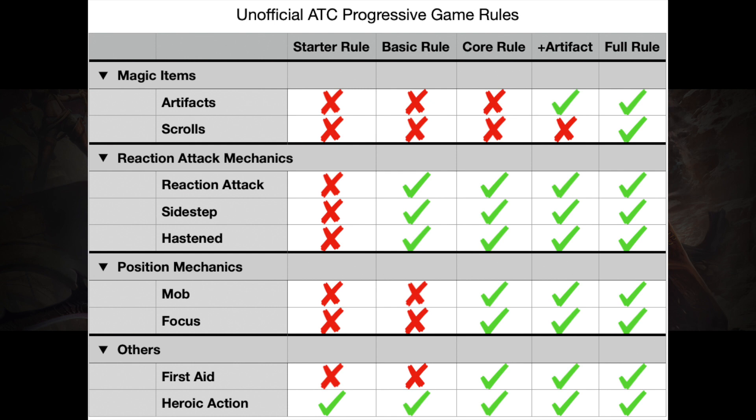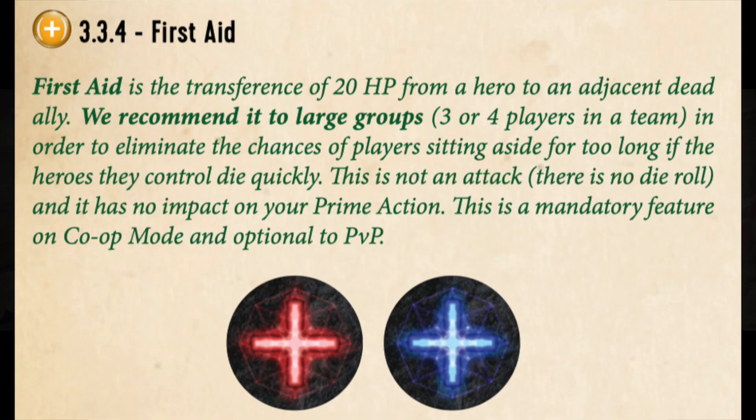Depending on your comfort level, you do not have to take all five steps. For example, you can go from starter rule to core rule, then full rule as a three-step approach. Regarding first aid, the official rulebook states it is mandatory in co-op. This system allows surviving players' heroes to revive another player's hero, so those who lost their heroes don't have to just sit and watch. That said, I personally think it is acceptable to ignore first aid even in co-op, as ally quests should be completable without losing any hero with proper teamwork — spend effort trying to keep all teammates alive.